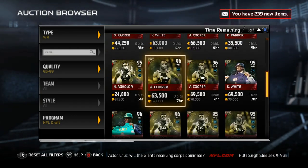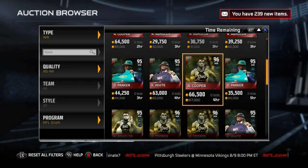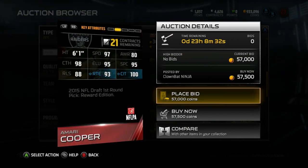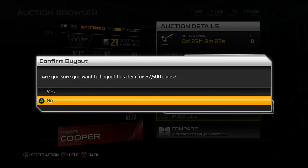I know Amari Cooper's probably nice too. We gotta get Cooper — Amari Cooper at 57K, 96 overall, 6'1", 97 speed, 100 catching in traffic. Why are these cards so loaded when it comes to catching in traffic? And this one can actually run some routes. He'll probably be a good number two or three. We can scoop him up.